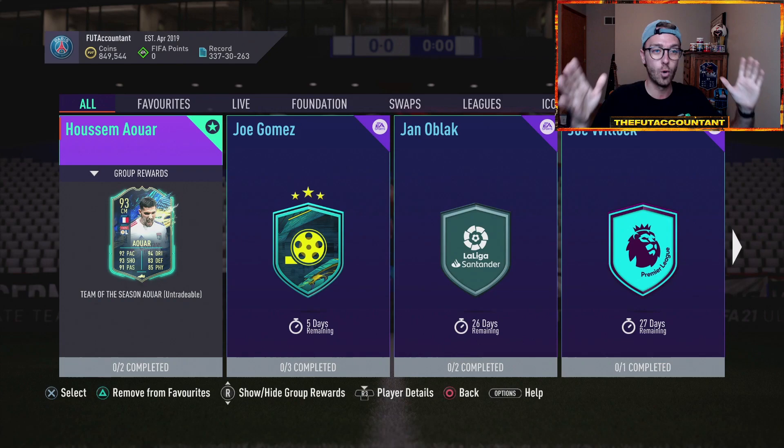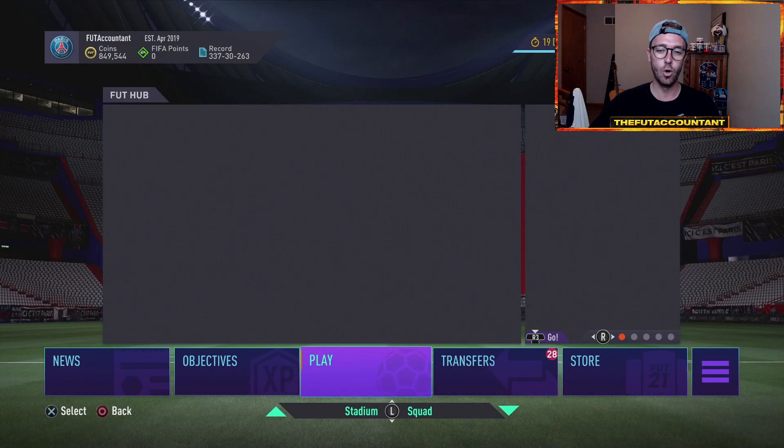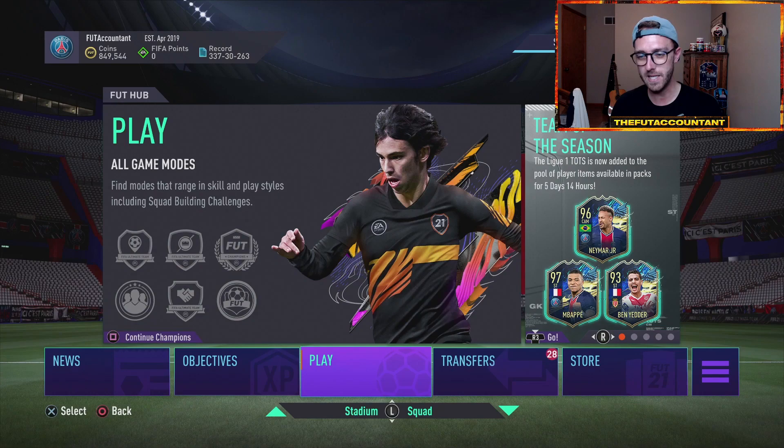With SBCs like Lala potentially coming out, maybe EA go all out and drop like a Renato Sanchez or an Atal SBC. If that kind of happens, that's going to send the market into a whole other level of panic and craziness. So be careful with your fodder.